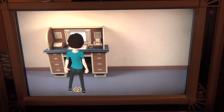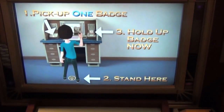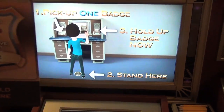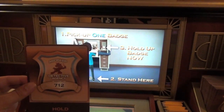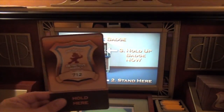First, we'll need to activate your badge. Pick up one badge and stand on the mark. Now, hold up your badge with the black and white pattern facing the screen. Remember four things: stand on the mark, hold up the badge, don't cover the pattern, keep the badge straight up.